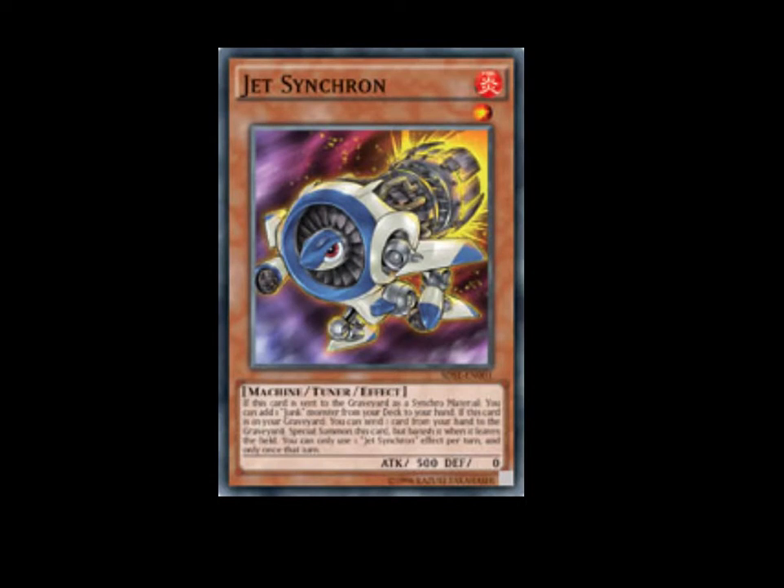First off, we got ourselves Jetsynchron. It says: if this card is sent to the graveyard as a Synchro Material, you can add one Junk Monster from your deck to your hand. If this card is in your graveyard, you can send one card from your hand to the graveyard, special summon this card, but banish it when it leaves the field. You can only use the effect of Jetsynchron once per turn, and only once that turn. This card has a lot of synergy with a lot of other cards — very generic tuner, and especially a one-for-one target for sure.